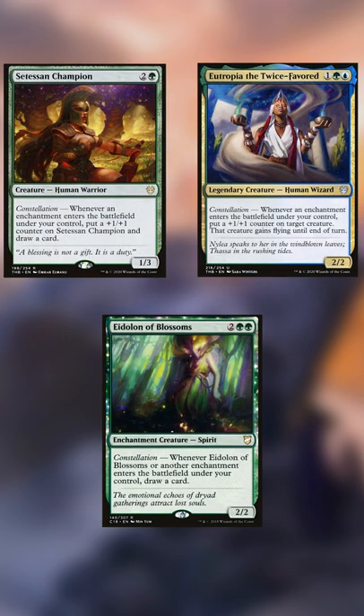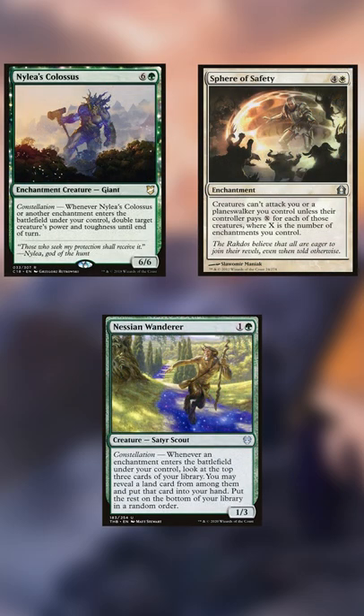With all these enchantments entering the battlefield, Constellation is going to get us some mileage. Eutropia is going to grow us, and the others are going to draw us cards. Nylea's Colossus will grow her even bigger, Nessie and Wonder will ensure our land drop, and Sphere's safety will keep us alive till the end.